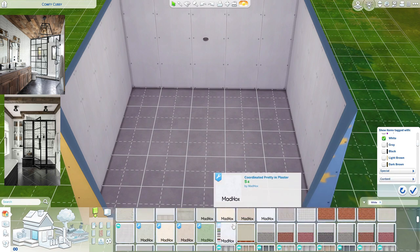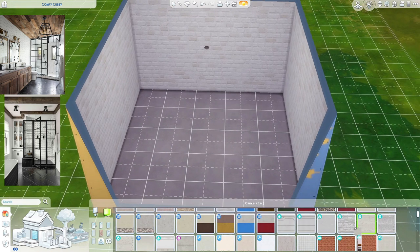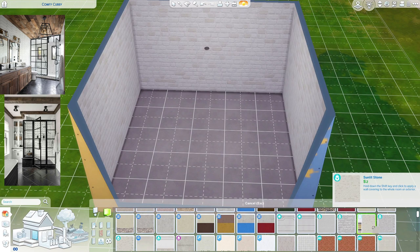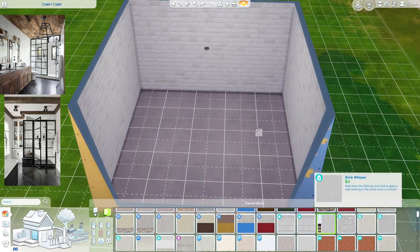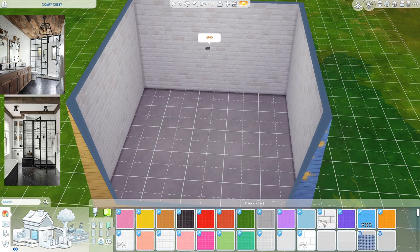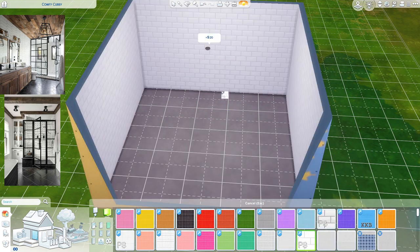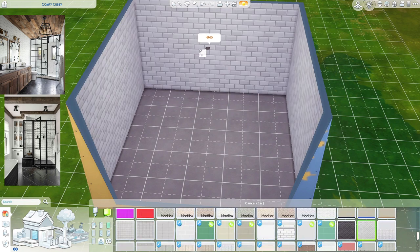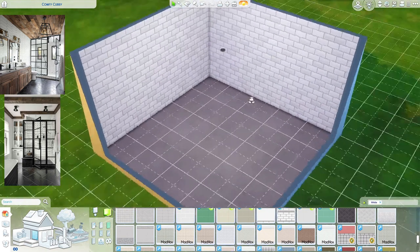Here are all our white brick options. This one is close — it's from Cottage Living. Let me see this one... no. I think that first one is pretty close. Oh, this one is nice, that could work as well. Let's go into tiles and see what they have. This would have been perfect but it's CC, and I don't want to use CC. But this one is close to it — let's do that one.